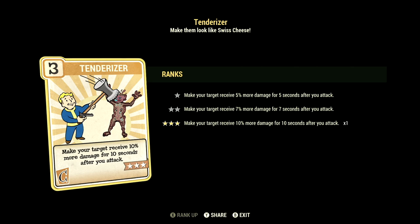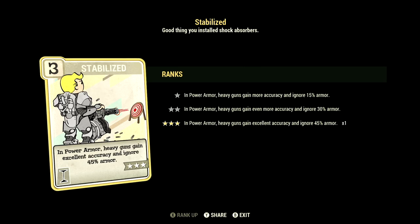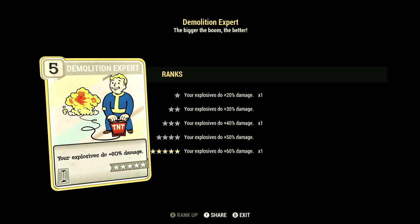Strange in Numbers at 1 star — positive mutation effects are plus 25% stronger if your teammates are also mutated. Tenderizer at 3 stars — make your target receive 10% more damage for 10 seconds after you attack. Over in Intelligence, we have 11, with Nerd Rage at 3 stars — below 20% health, gain 40 damage resist, 20% damage boost, and 15% AP regen. Stabilized at 3 stars — in power armor, heavy guns gain excellent accuracy and ignore 45% armor. Demolition Expert at 5 stars — your explosives do plus 60% damage, and this is where we get the most amount of damage with this weapon.